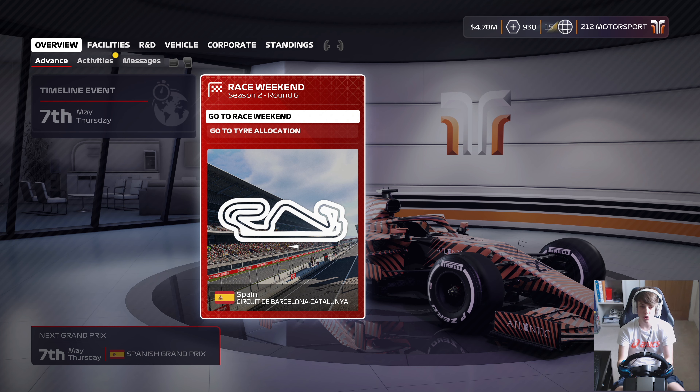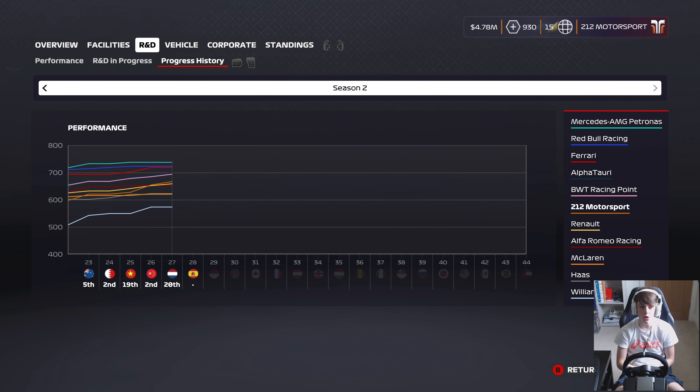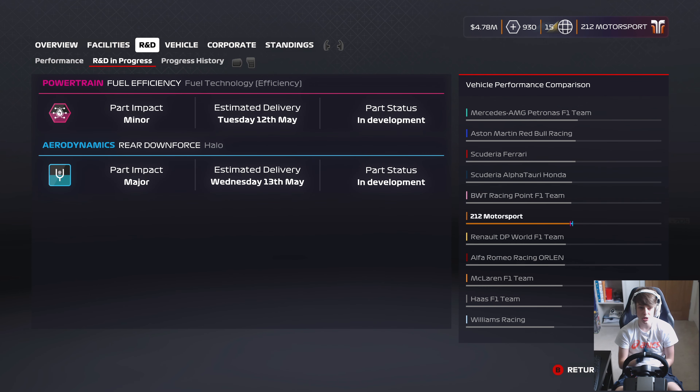Heading to the Spanish Grand Prix circuit, this time last season it was one of our best results of the year early on into the championship — definitely a race to remember. Lando Norris took home his one and, to this day, only Formula One Grand Prix victory that we've seen in this My Team universe.